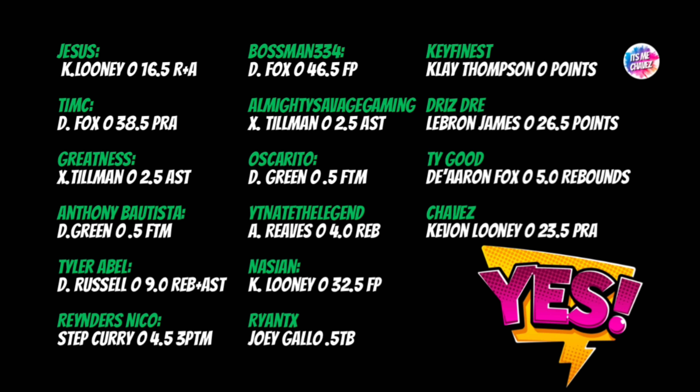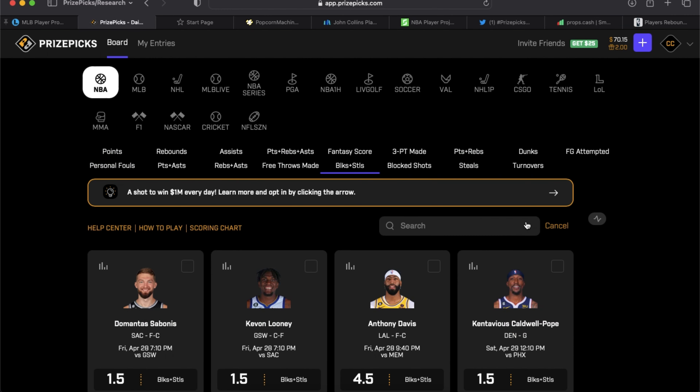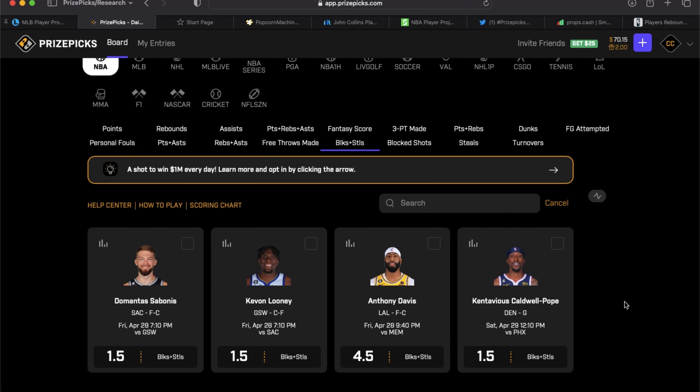So I threw in Kavon Looney over 23.5 PRA as our fourth player prop in that third lineup. Let's just get right to it — no need to waste time. Thank you all so much for allowing this to happen. Hopefully we get some profit on these, and I'm kicking it right back to you all for supporting the channel and helping it grow.